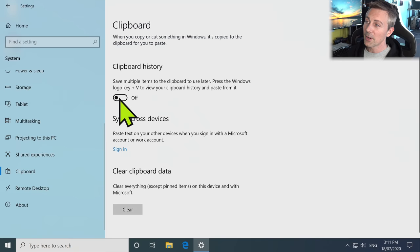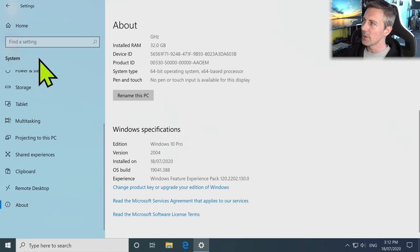Remote Desktop I don't use and don't need, so I leave it off. And then we can go back — that's the System tab all done.